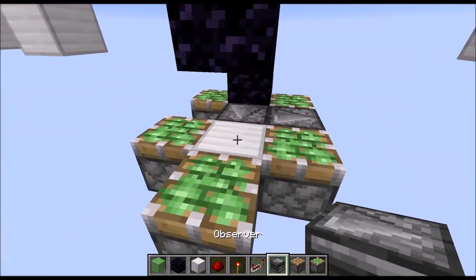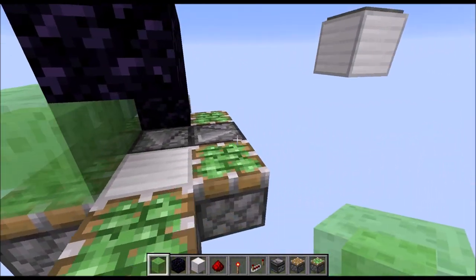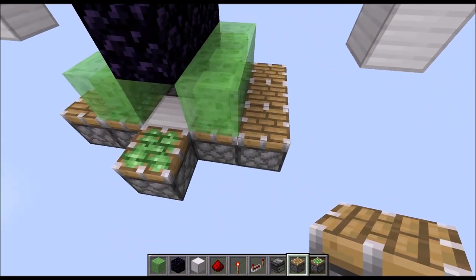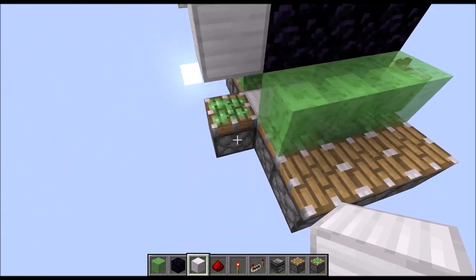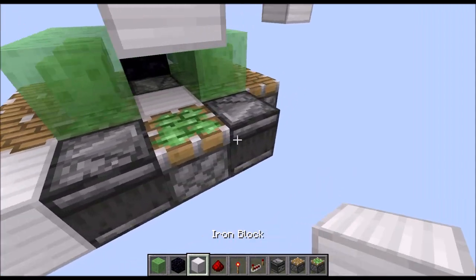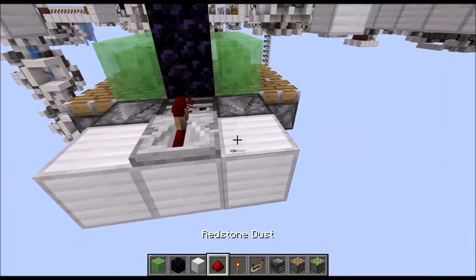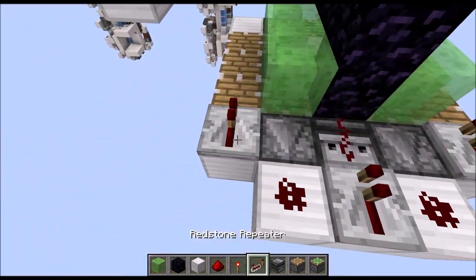Then another observer in those gaps here, sticky pistons on top of those 3 blocks and those 3, then we need normal pistons next to those blocks there. On this side with the sticky piston here, first we place a block up there, then we take an output with an observer towards front and back, and run them simply into normal blocks. On this side we need to go looking at those sticky pistons there, running into full blocks again with redstone dust on top, then blocks in those corners with repeaters on one tick.